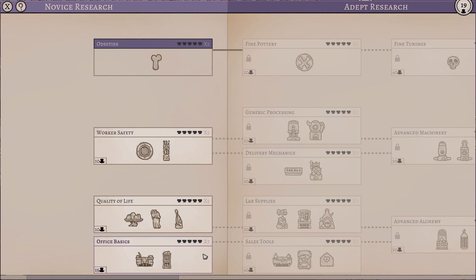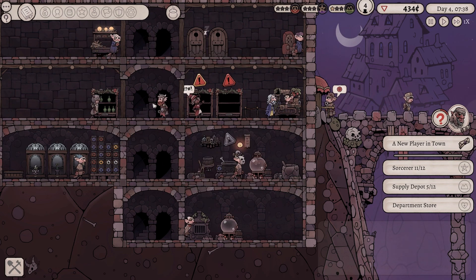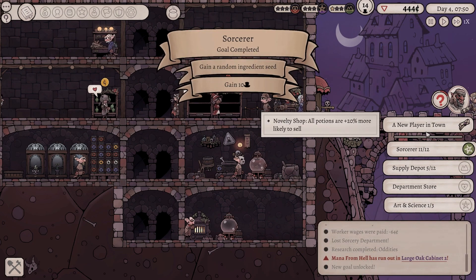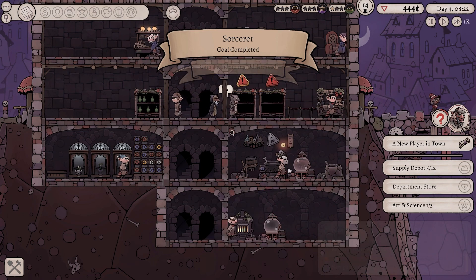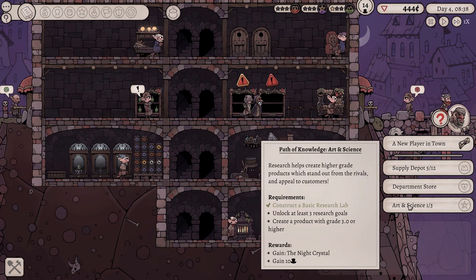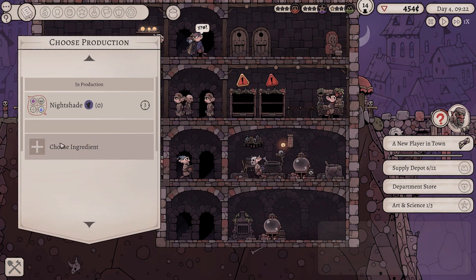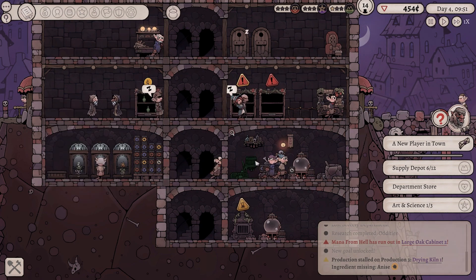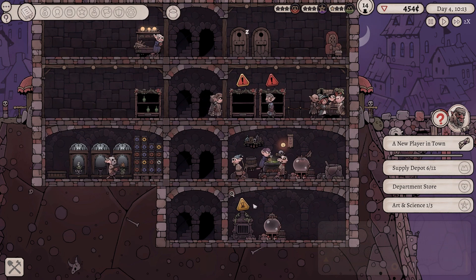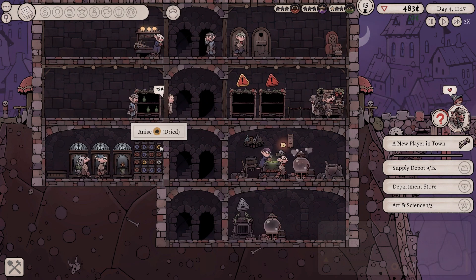Let's go office basics. Hey, hey! Look at that! Gain a random ingredient seed, gain 10 points. Brilliant. And we're working towards supply depot as well. So that's really, really nice. Art and science - unlock at least three research goals, create a product with grade 3 or higher. Gain the night crystal. We literally do not have any other ingredients to plant here. So we're fine. We've got plenty of resources. We just need more. Waiting for the ingredients. Why is it not being moved down? Waiting for materials. Dried. We've got everything that we could possibly need, which is great.